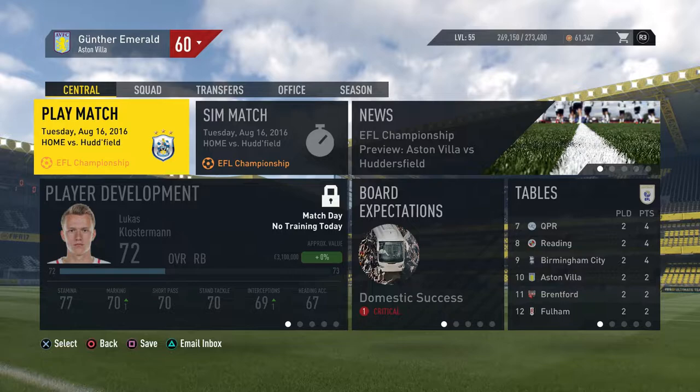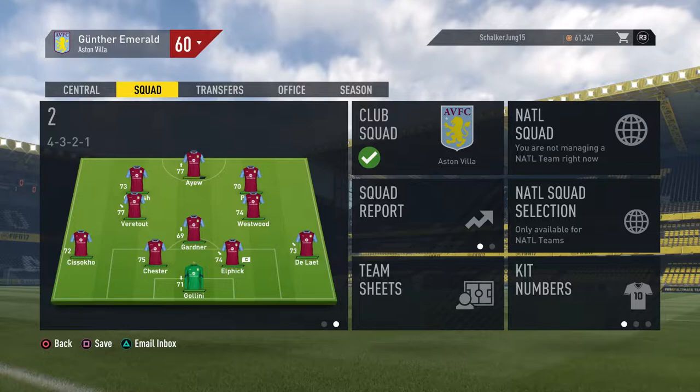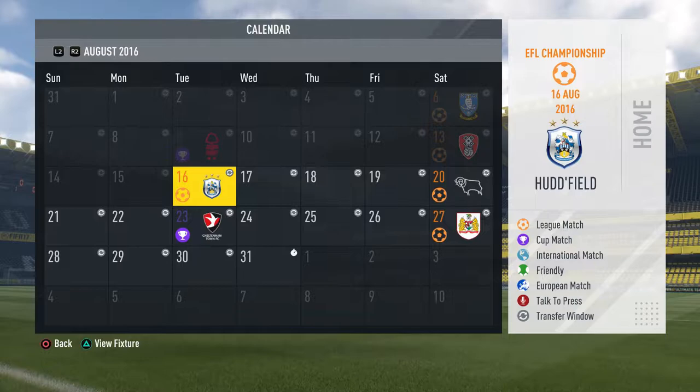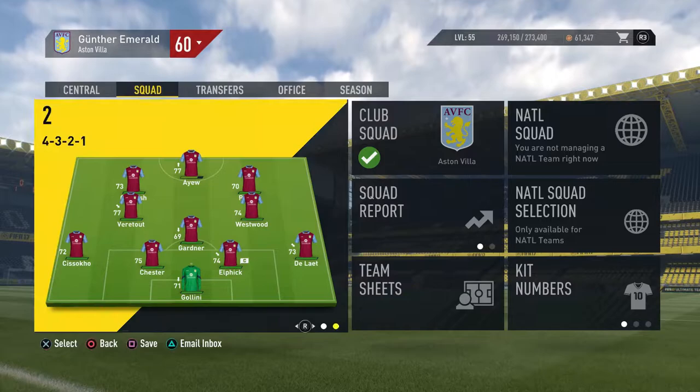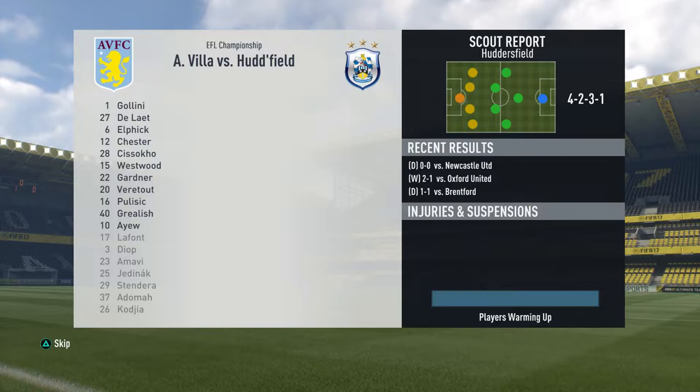Tell me in the comments if you have the same kind of problems. As for the squad selection — I don't really want to play with my second choice squad, so I think I will simulate this game. I will simulate the game against Huddersfield, play against the next opponent with my first choice squad, simulate the cup game, and play against Crystal City with my first choice squad. My second choice squad is not that interesting yet, so it's okay to simulate.